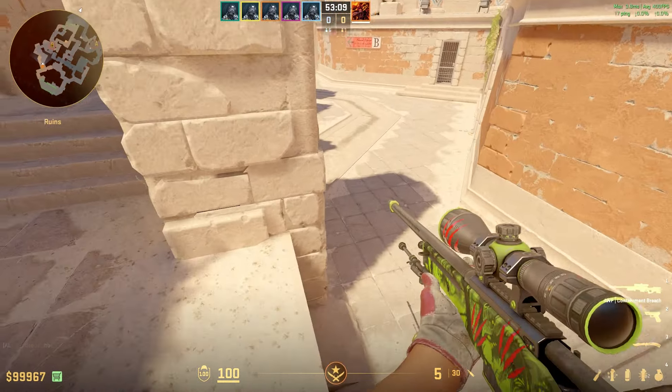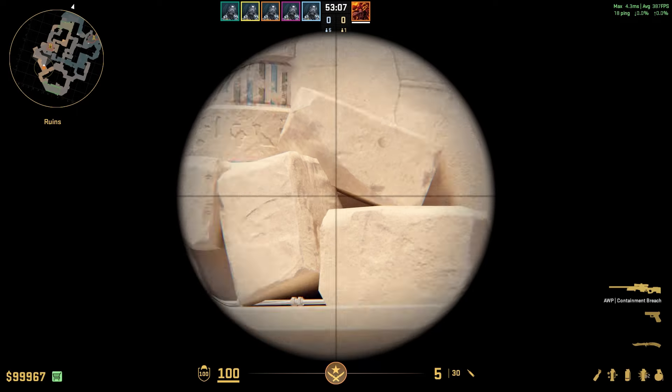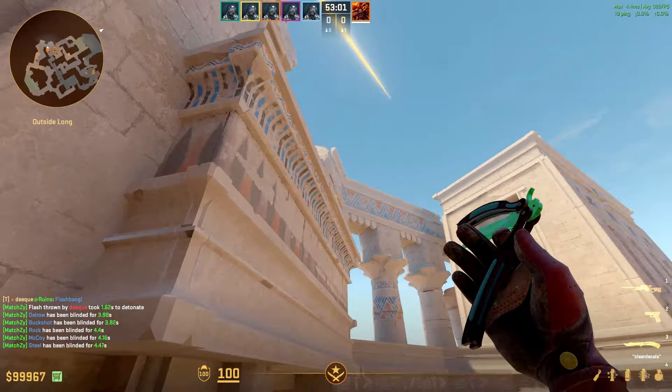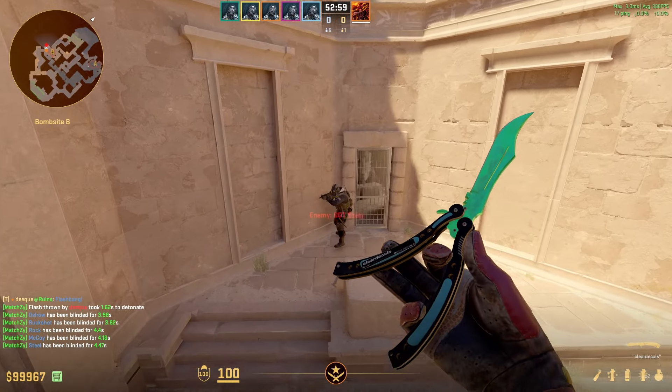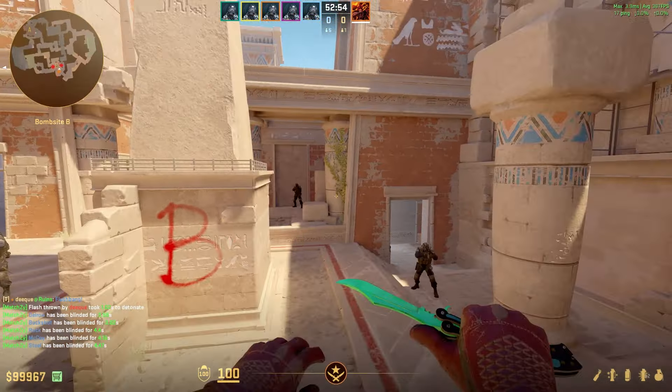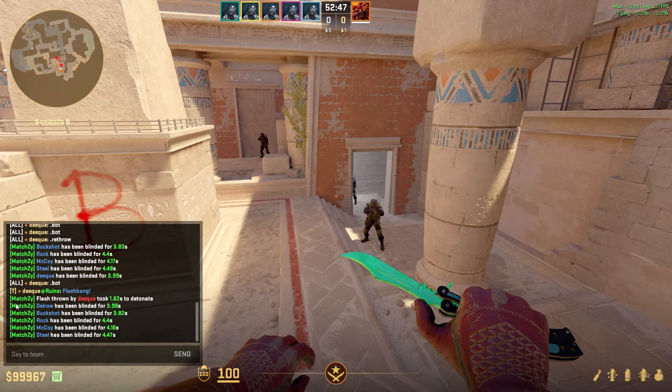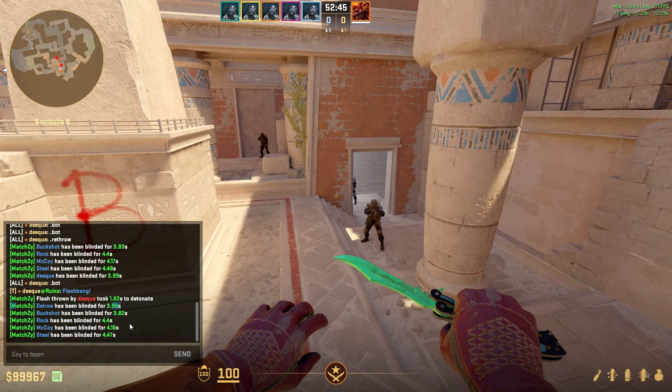For the second Nuke flash, here's the B god flash. Come into this corner, find this dark spot, and jump throw your flash. It pops right here, blinding anyone playing plateau, backside on B, close to the pillar, or close to the corner. As you can see, they all get blind for four seconds — full blind.